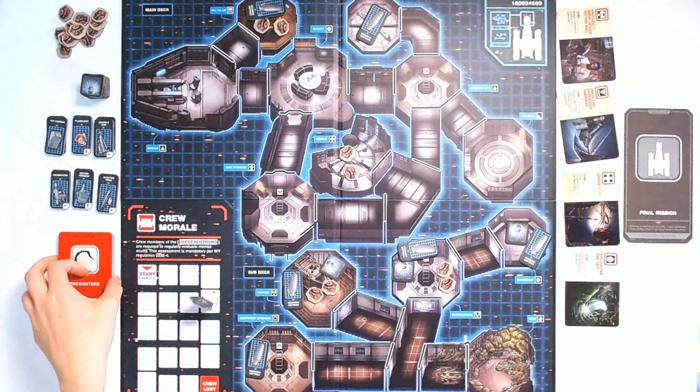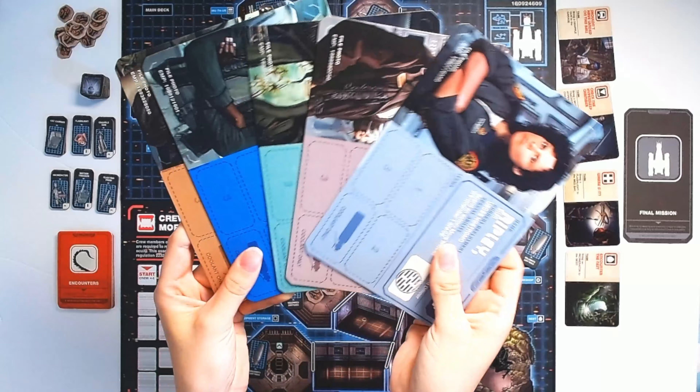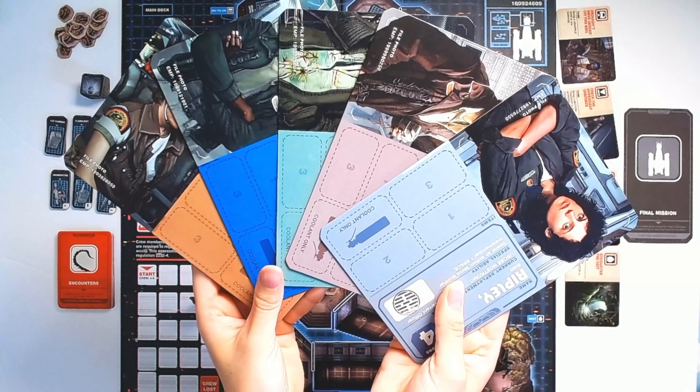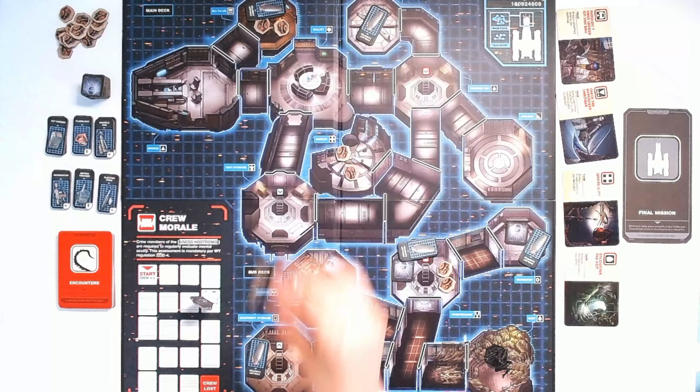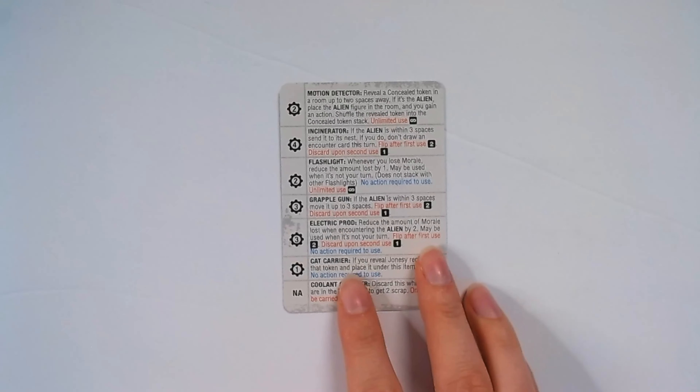Ideally place the encounter deck within reach of all players. Place the alien miniature in the nest. Each player chooses a crew member to play and takes the corresponding crew placard in front of them. All crew member minis start in the galley. Give each player a player reference card.